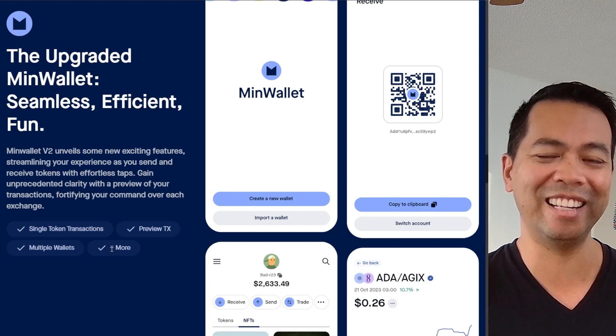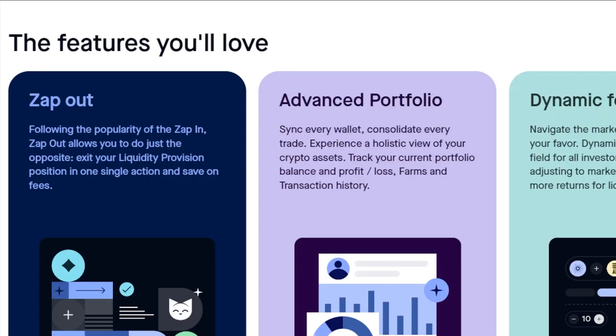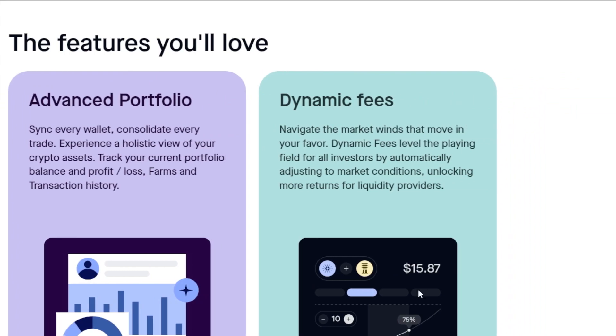Here are a couple of features they're highlighting: profiles, so you can claim your profile within the MinSwap ecosystem; the zap out feature, to pull out liquidity from the DEX in one single transaction to save on fees; an advanced portfolio so you can see your whole wallet and all crypto assets at a glance, see your positions, and move assets around or sell and trade. Really good for traders that are deep in DeFi. And then another mention of those dynamic fees, looking out for liquidity providers seeking the best returns possible.